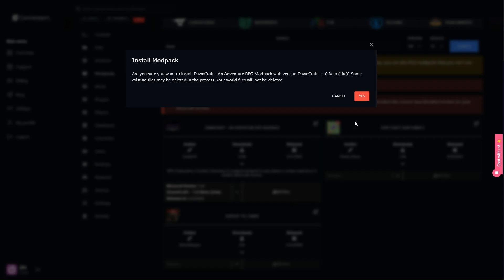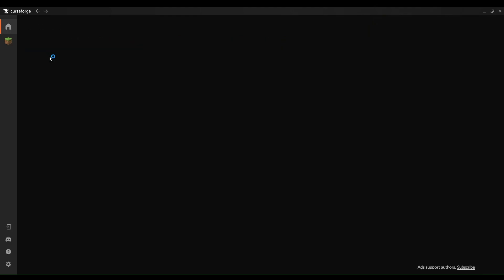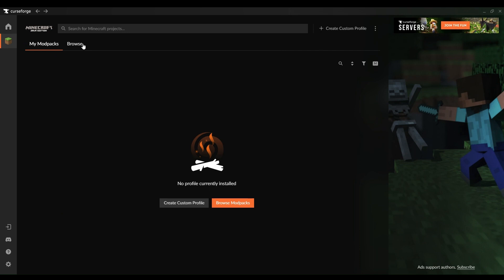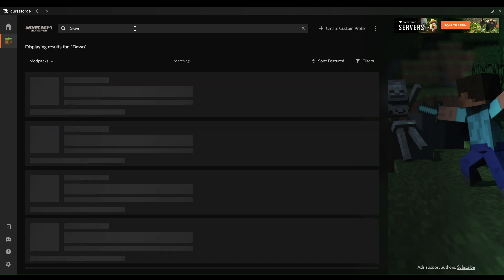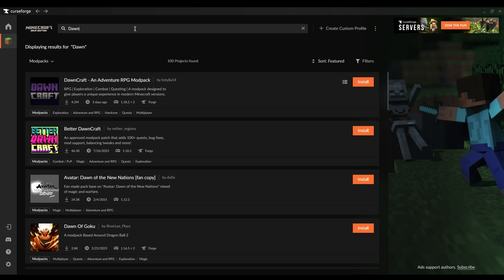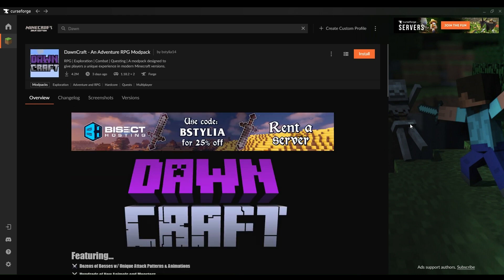Now it's time to bring in the Dawncraft modpack. In the modpack section of Game Team, you'll find Dawncraft waiting for you. Hit that install button and grab yourself a coffee because the tech is doing the heavy lifting for you. Once it's installed, you get to play the role of the grandmaster, configuring server settings to tailor-make your adventure. From choosing a hardcore survival challenge to shaping a peaceful building space, the world is literally yours to design.